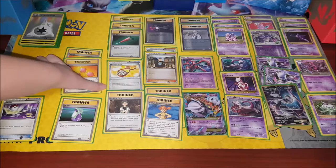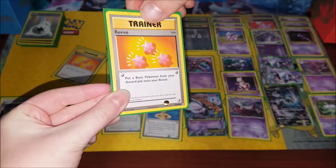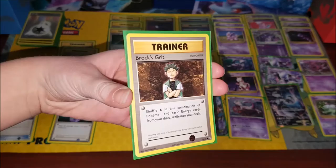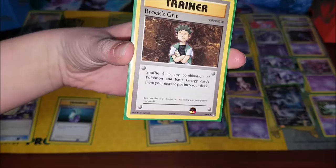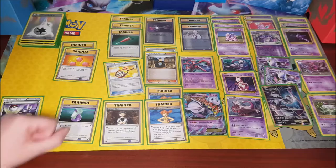We've got Revive — you have two of those — which puts a basic Pokémon from your discard pile onto your bench; that's very helpful. Next we've got Brock's Grit, which says: shuffle six cards in any combination of Pokémon and basic energy cards from your discard pile into your deck. So if one of your Mewtwos gets taken out, you can bring them back in.